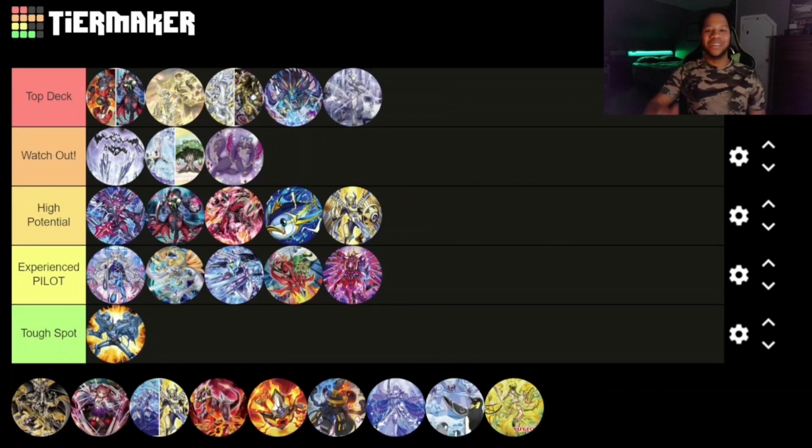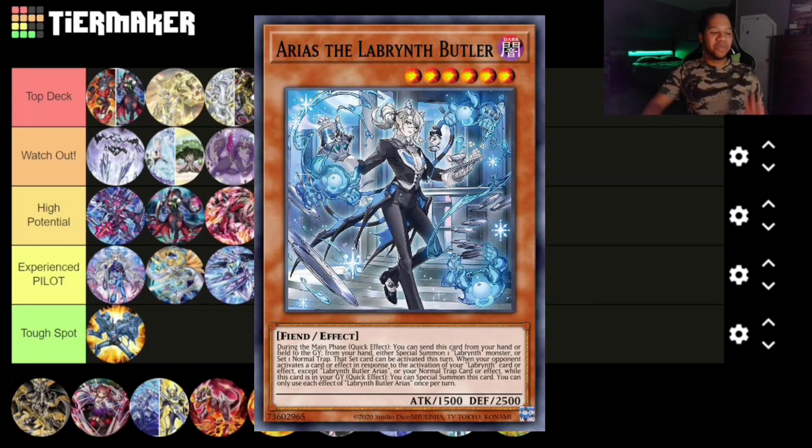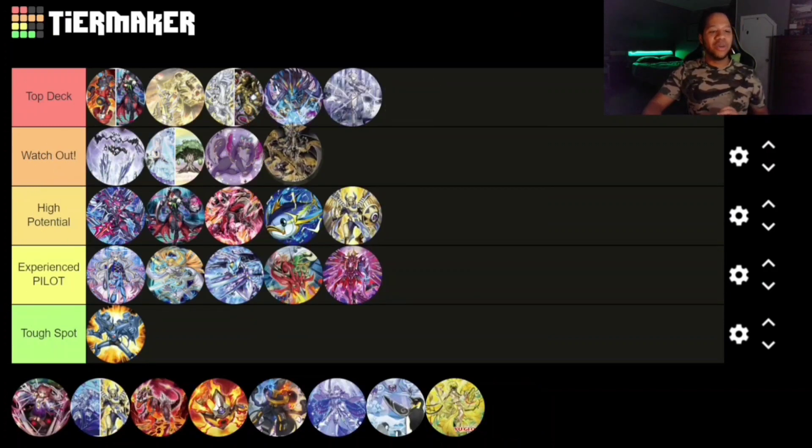Now Labyrinth is Top Deck — Tier Zero. It can go turn zero with Epidemic Virus set, so it's pretty crazy. With the new Arianna support monster that came out in Age of Overlord, it's kind of insane.